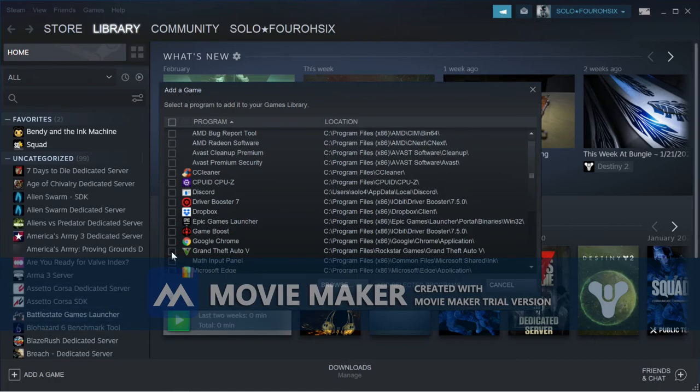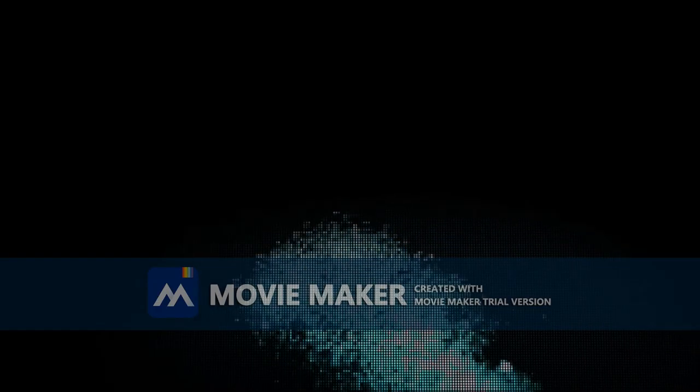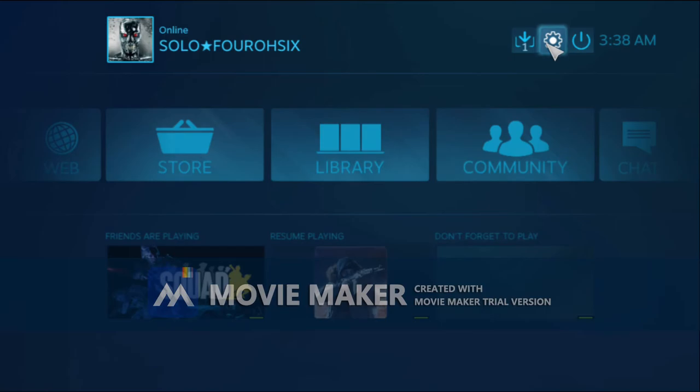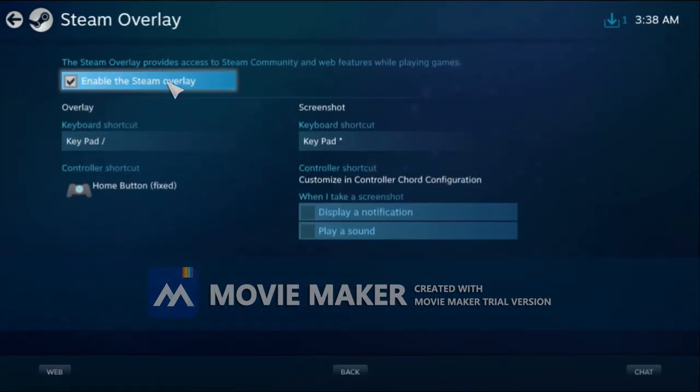I already have it so it's not here, but if it was here for you, you click it and add selected programs. Once you've done that, go to big picture mode and click on it just to prevent the loud noise. And then before we start, go to settings, Steam overlay, and make sure it is enabled to use the controller.